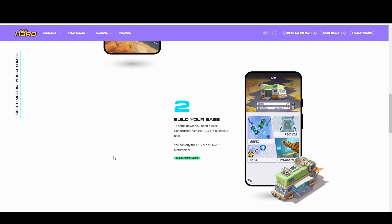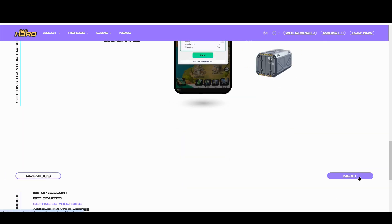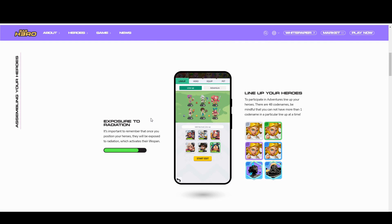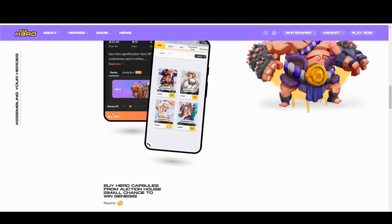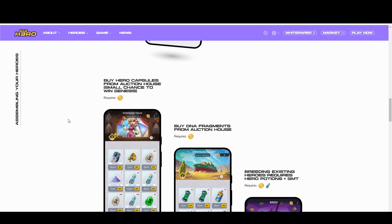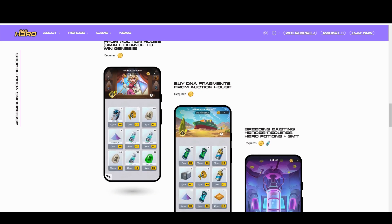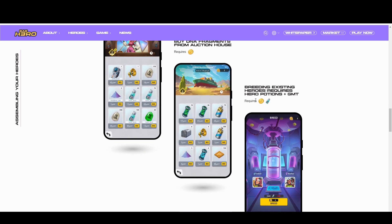If you won one in the raffle or minted one before Christmas, fine — but otherwise you're spending around 800 dollars for that vehicle. It's also odd when you're in the tutorial and suddenly get this pop-up with no clear guidance on how to access the NFT. You also need heroes — you build a squad of up to six of them and fight other players. You can buy capsules, open those, some will be Genesis ones. You can also buy fragments and breed heroes, but you need hero potions and GMT, so there's quite a lot going on here.